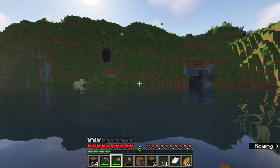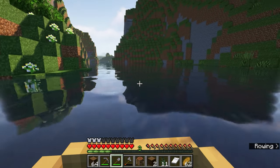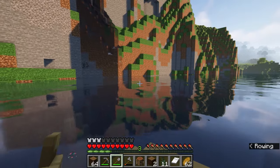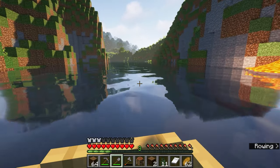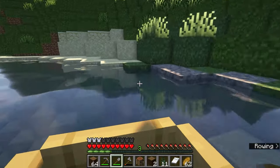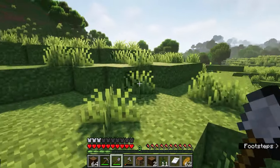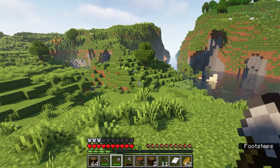The only thing is these are basically all cliffs, which means it would not be an easy way to get to the water. I know we kind of looked back here before, but I don't really remember if there was maybe a flat plains area back here that we could build on. It's all very hilly here. We're not going to get anything absolutely perfect, but it would be nice to have a fairly easy start to build on.